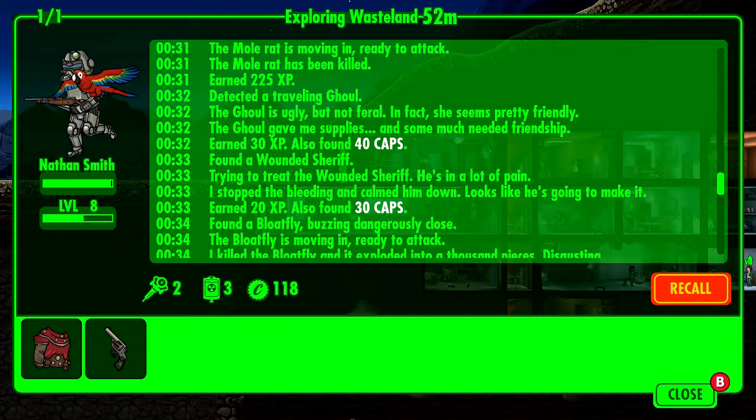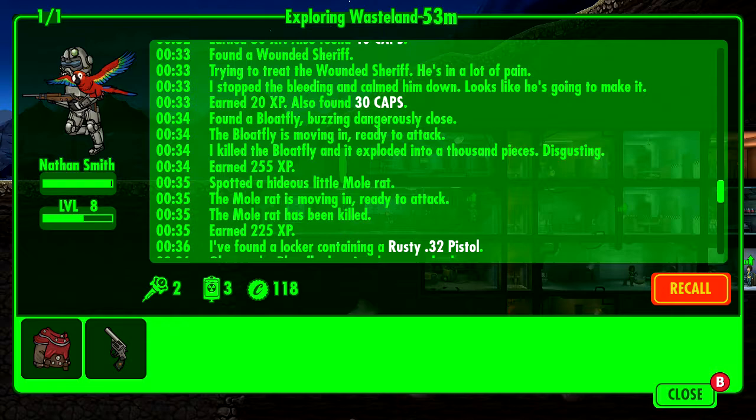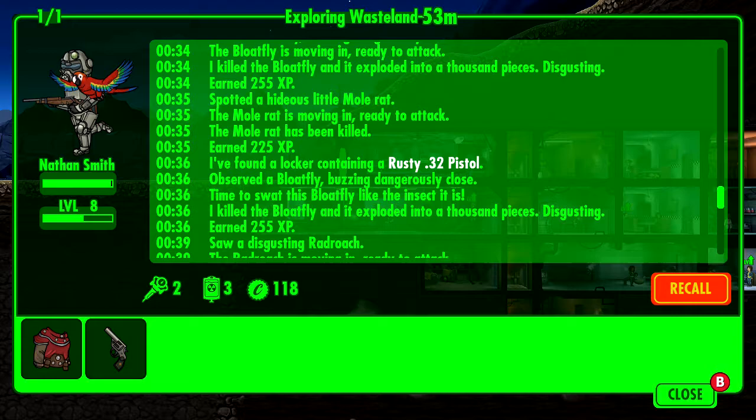A traveling ghoul — the ghoul is ugly but not feral. In fact she seems pretty friendly. The ghoul gave me supplies and some much-needed friendship. Interesting. I found a wounded sheriff — not Rick Grimes! They saved Rick. Cool. Some more caps, very nice. Battled it out. Found a locker containing a .32 pistol.